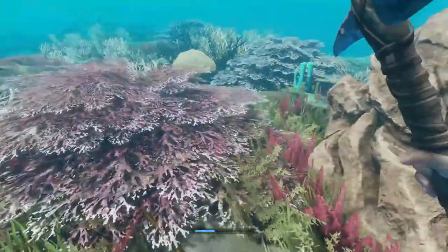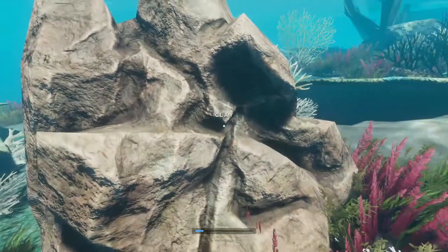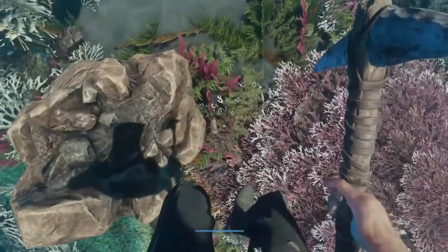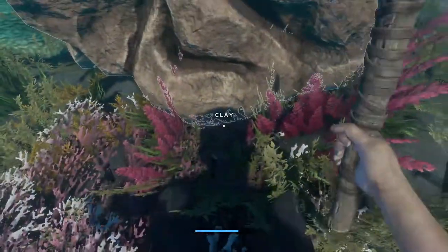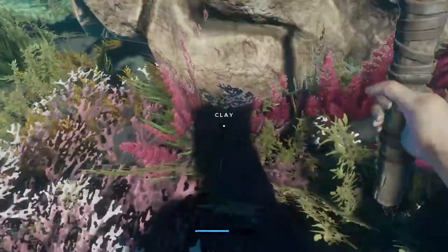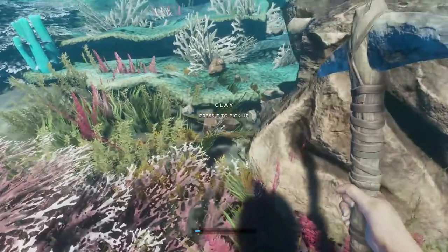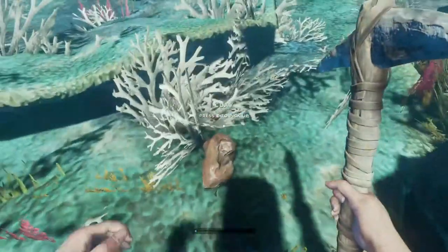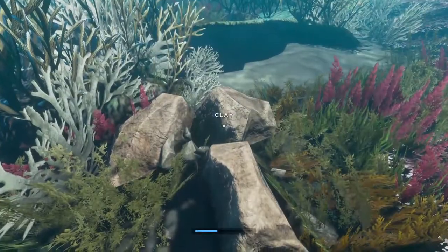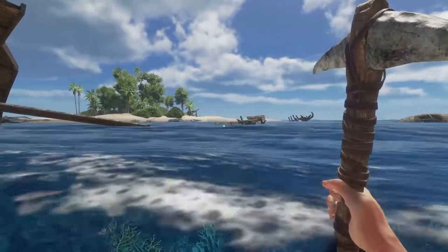Now you've got to be careful here because it's in undergrowth — the minute you start hacking at it you might start losing them, so just be aware of where you're hacking. I've lost the clay — there it is — so this is the problem you have: keep an eye on where it falls. There's the other one — this is actually perfect because it's right by the surface. There we are, now that's completely done.